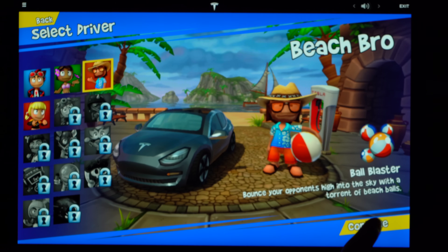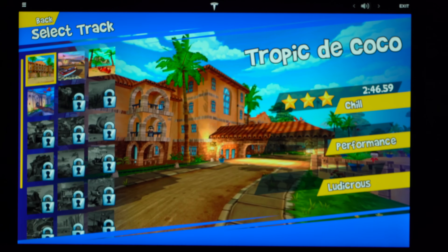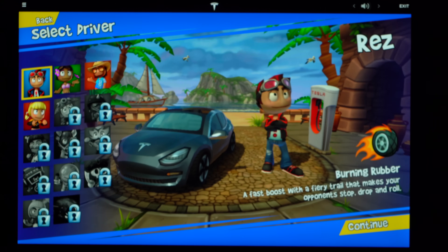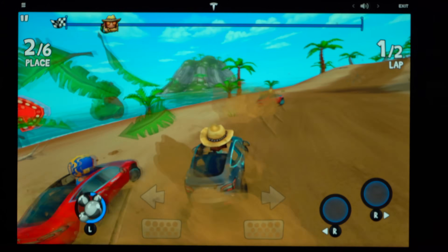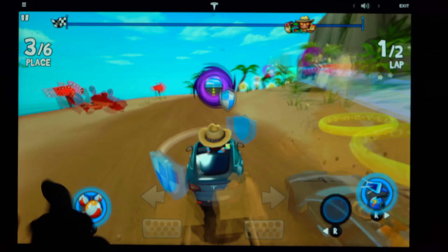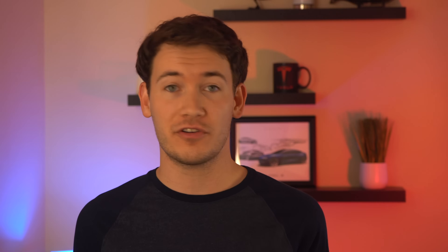You can even recruit SpaceX's Starman as a driver for your Tesla in the game. One really fun thing is that the Tesla you drive in the game is the same as your car — it's the same exact color, and later on, according to the developer, it'll have the same wheels and trim as well. All the other cars in the game are Teslas — no gas cars.